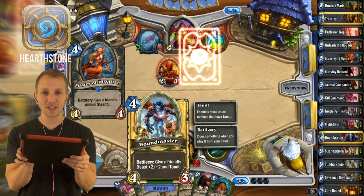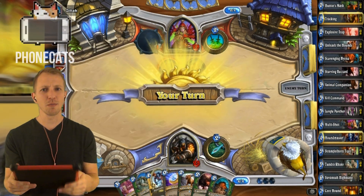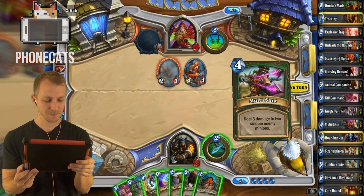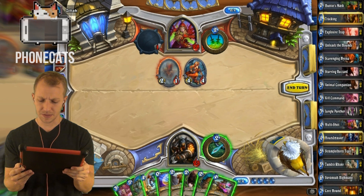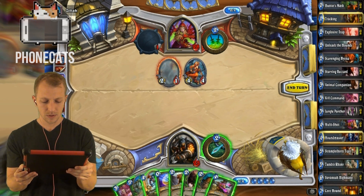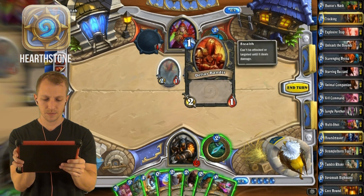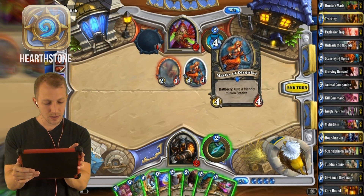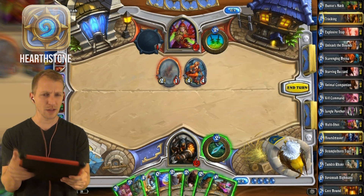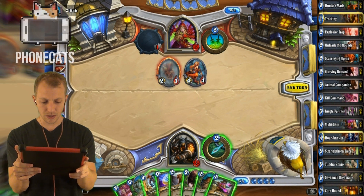I just looked at Hound Master and he has a whole bunch of little hounds running around him — imagine that. It doesn't even combo very well with Unleash the Hounds, though. Turn 4! I think that's what I want. I just threw Multi-Shot into this deck. I can't even target that dude. I'm so confused. Oh — give a friendly minion stealth. I don't even know the Rogue deck at all.